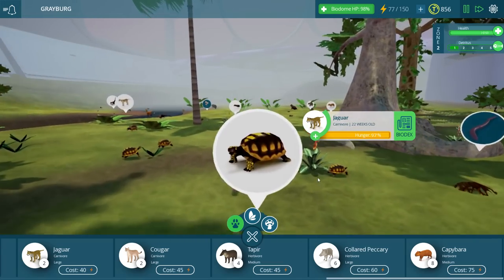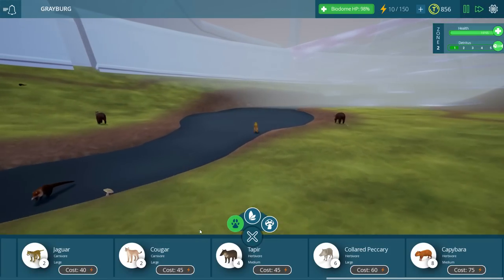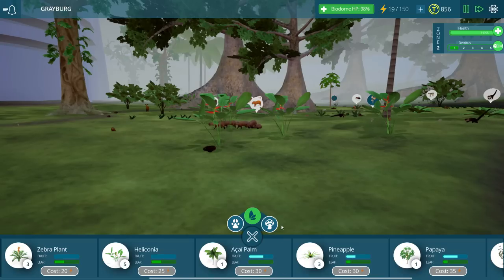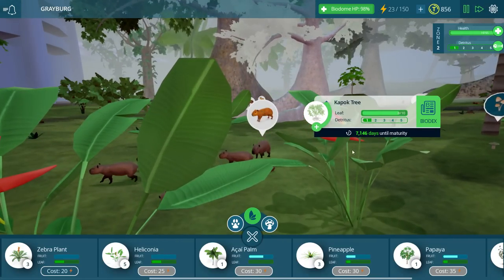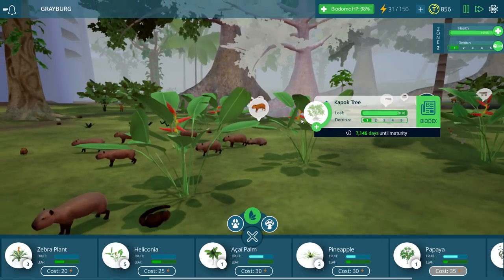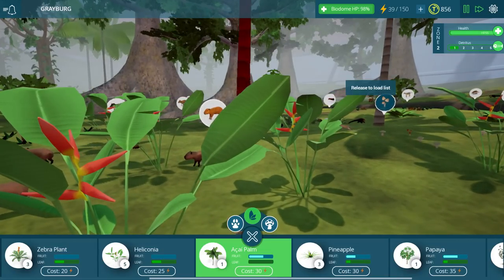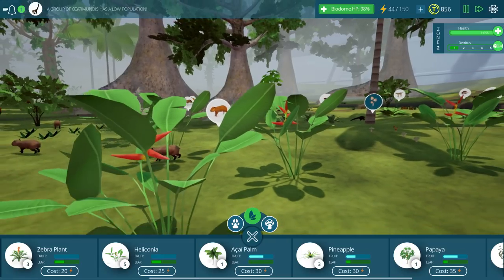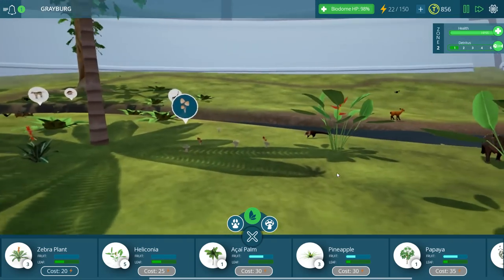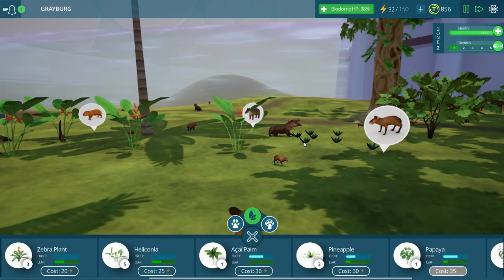22 week old jaguar. I wonder how big they get at 22 weeks — are they full grown, or how does that even work? Let's go and put down these guys right here. I'd like to get these guys some shade too, so maybe we'll put down another palm tree over here when we have enough energy. 71,046 days until maturity — so this kapok tree is never going to mature. That's almost 20 years — it's going to be sitting there for a while, and I'm certainly not going to be sitting around waiting for it. Let's go and put down one more palm tree here. A group of the coatimundis has low population. There's some shade for you. Everything's looking fantastic — we've got quite an ecosystem going on here. I want to go ahead and open up one of the other ecosystems the next time that we get together. Until then, stay foxy and much love.